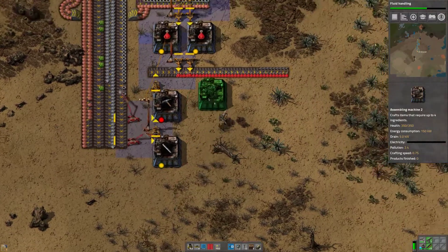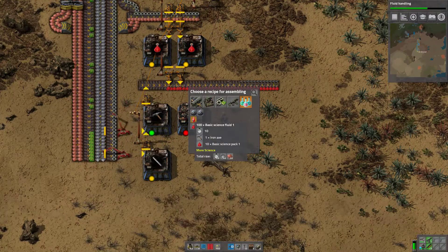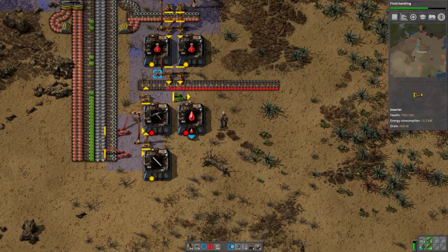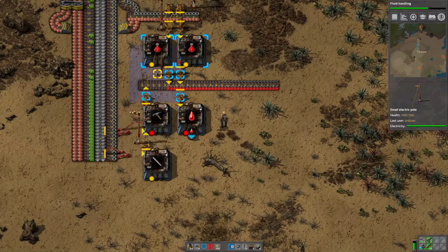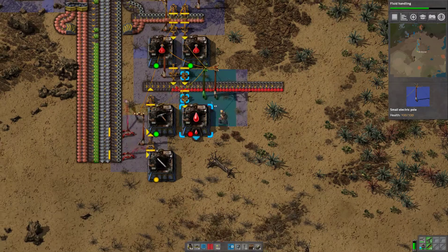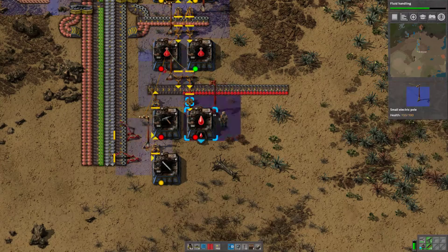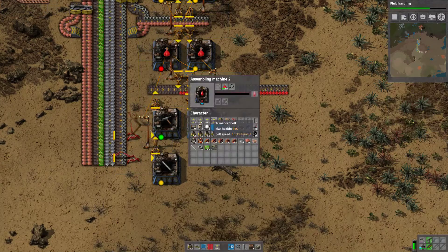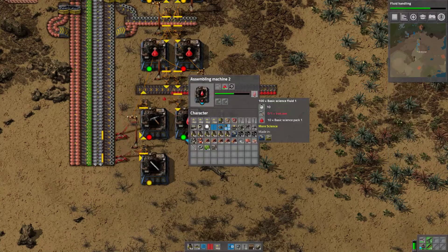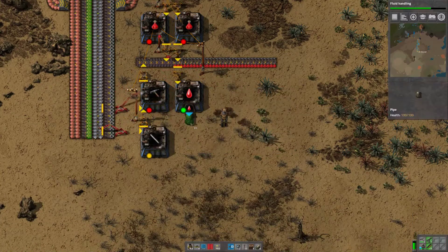Make some more assemblers. I think we can now make some science fluid. Takes a while to make. There we are. Let's put this there. Do I need this here at all? No, I think we do need it in the middle. So this is made... some fluid. And fluids go into pipes.